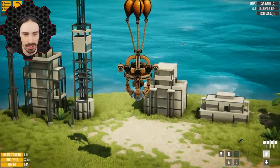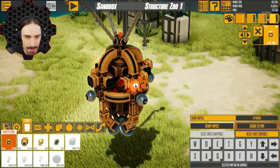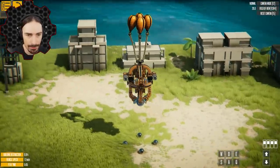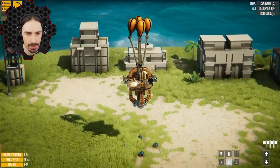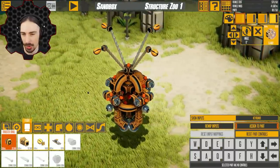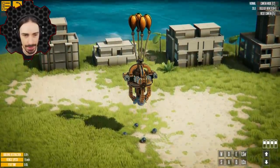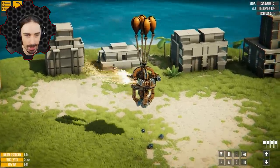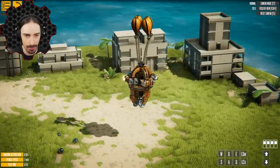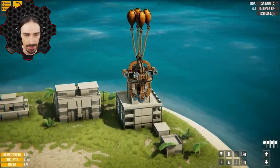You know, it's a hot air balloon — how much control do you really expect? At least with this we can control ourselves. Actually, are thrusters a better option? Let's give them a try. Thrusters are actually way, way better! Strafe control is kind of necessary too, so I'm adding strafing thrusters. We're going to have all kinds of control on this thing. I think I have my first official fully controllable aerial vehicle in this game.